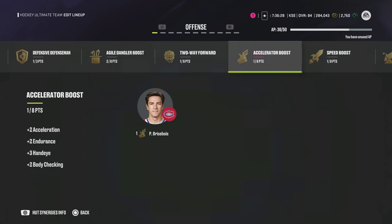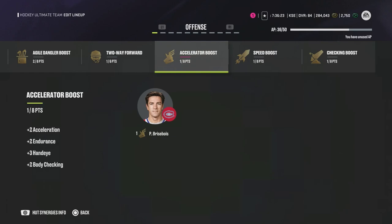Eight points for accelerator speed — of course you want these synergies. But when you look at the list of players that have this, it's not the greatest players. You might have three or four top-tier players, but then you're going to have plugs having the speed and accelerator. So for now we're going to hold off. I just wanted to show you a quick summary of the team before my first HUT Champs — I'll catch you guys on the next one.